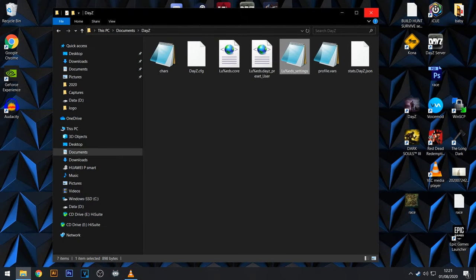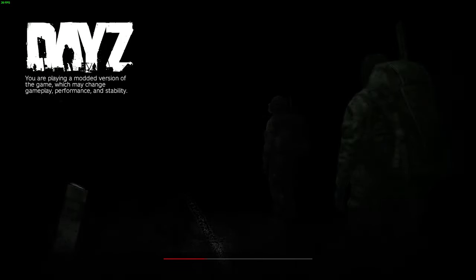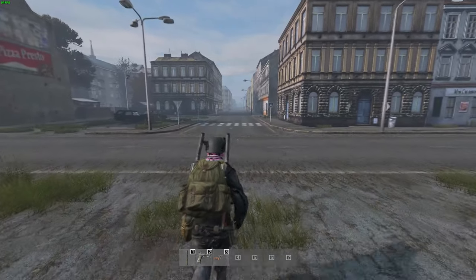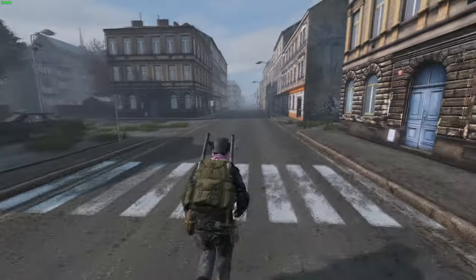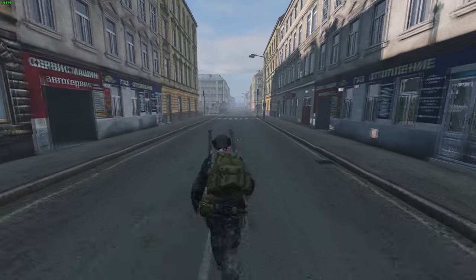Save the file and close it. Now start DayZ again — you may need to restart your PC, but basically that's it. You'll probably see a lot of difference. Opening DayZ, you can see that we went from 60, 70, 80 FPS and now we have more like 34... we are now at 100 FPS!